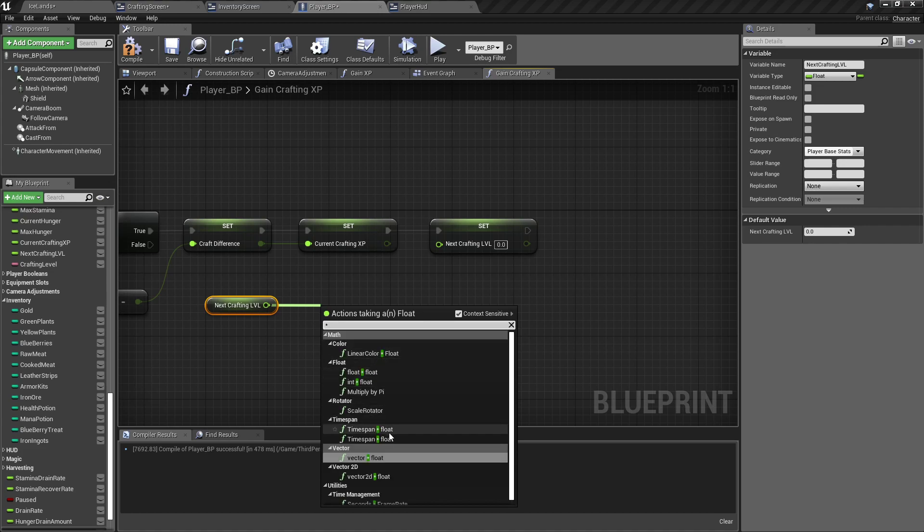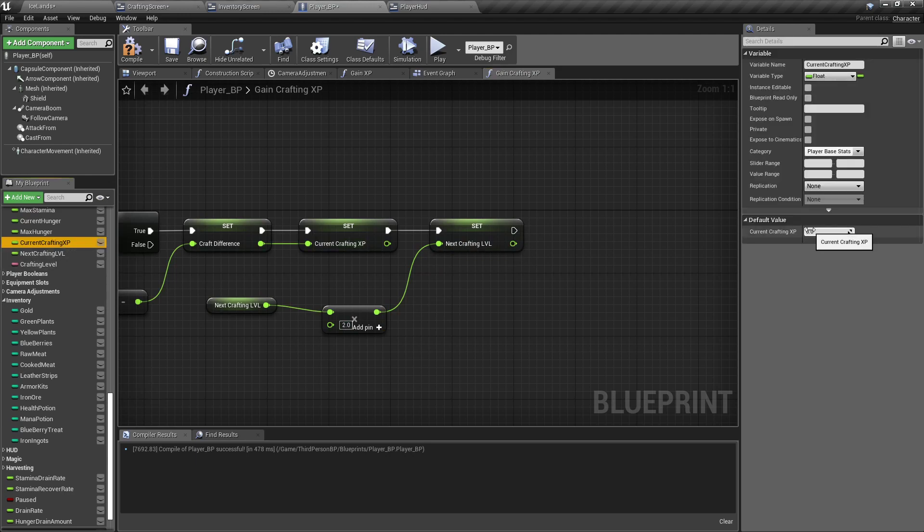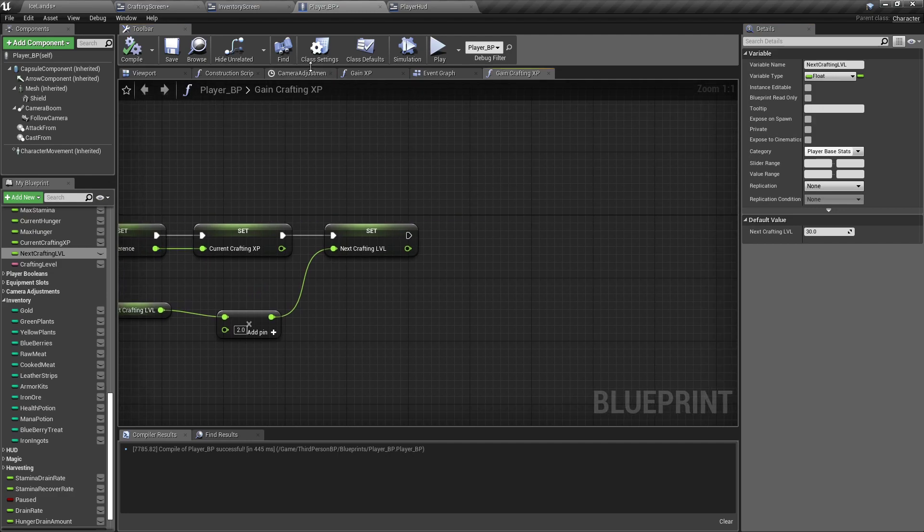Set our Next Crafting Level — get our Next Crafting Level, do a Float times Float, and just double it. That'll work. So for current crafting XP we want it to be zero; Next Crafting Level I'm thinking 30 — arbitrary, you can change it to whatever you like.